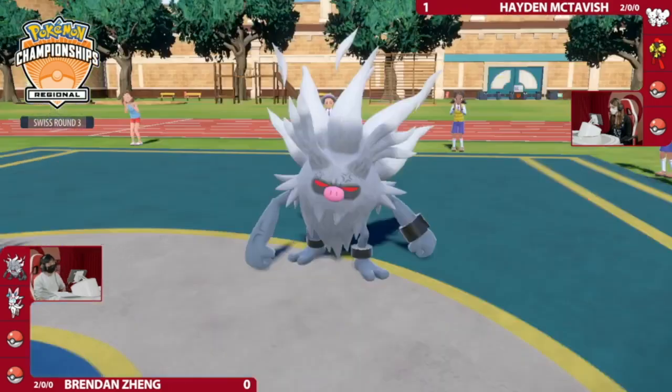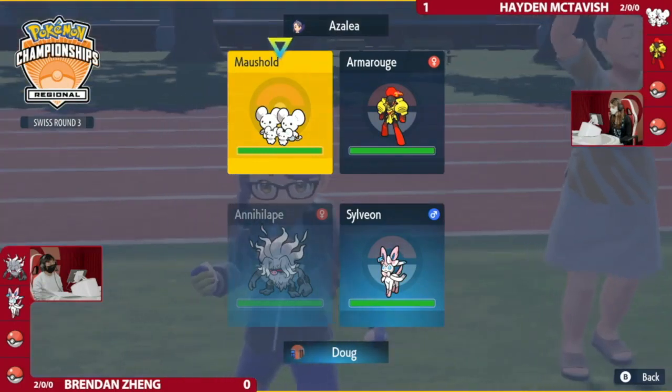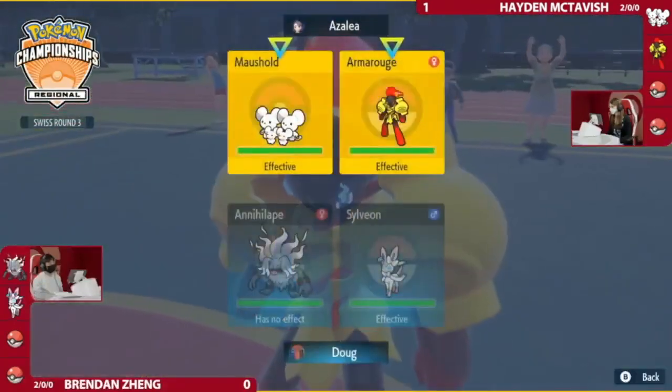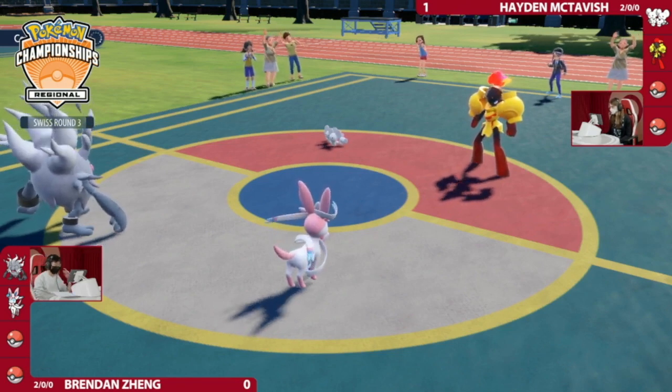Annihilape doesn't always have to click Final Gambit — it gets access to Close Combat and U-Turn. So by going for the double Protect, you know it has to go for Final Gambit. Hayden has the interesting play of Ghost Tera, Follow Me, Trick Room now. We'll see if she ends up going for that — it would guarantee Armarouge gets Trick Room up and running.